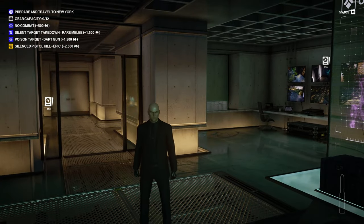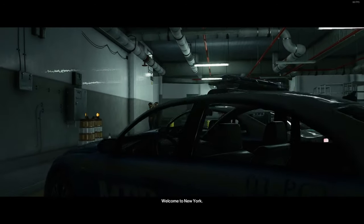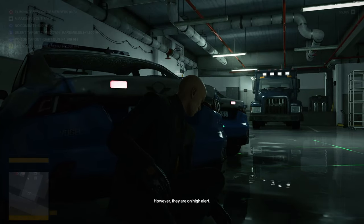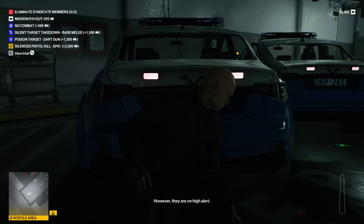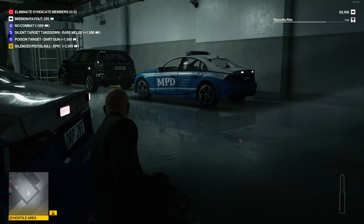Enough chatting — we're going to hop into USA and head down to the New York Bank. I'll see you there. Welcome to New York. We have intel that the syndicate is active in the area; however, they're on high alert, so you need to be careful. Be careful, 47, and most of all good luck. Welcome to New York — she says as I hope it's New York... why have I gotten the wrong plane?